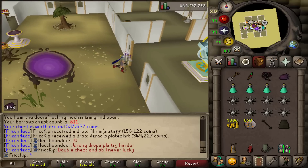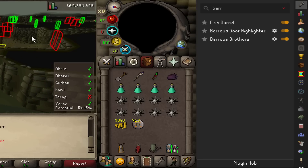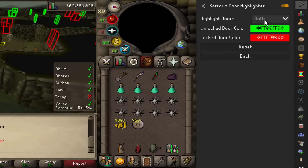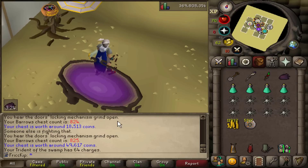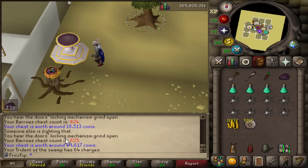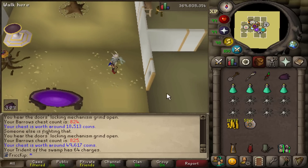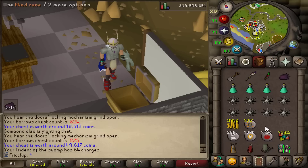I found the Barrows Door Highlighter plugin in the plugin hub — normally there are three doors you can't go through and only one you can, so I'll have it show just the unlocked doors. I started with a full Trident at 2,500 charges and it's almost empty — 2,500 charges lasts about 75 Barrows chests, or roughly 30 to 35 trident charges per Barrows run. I'm running pretty low on runes and Zulrah scales and I don't know how much longer I can upkeep the Trident.